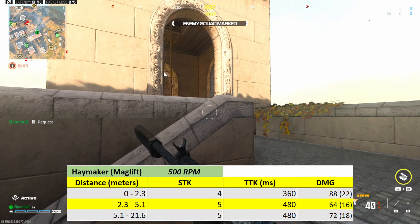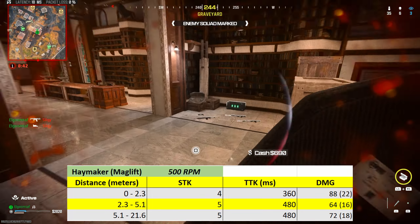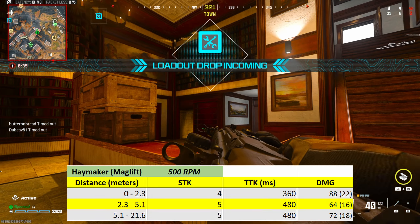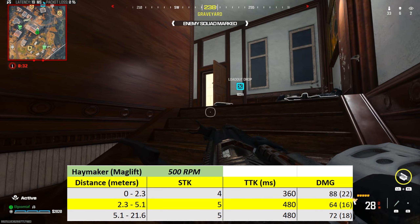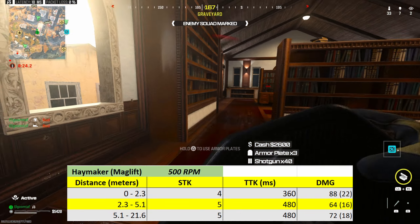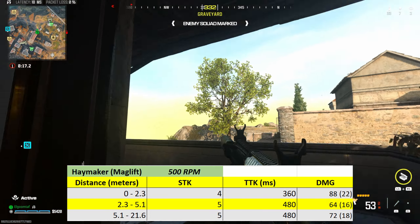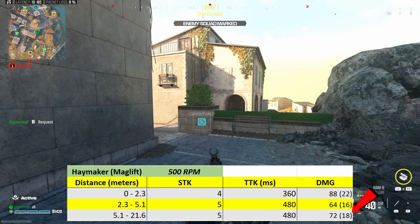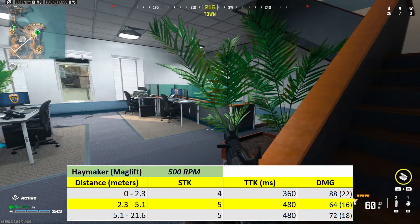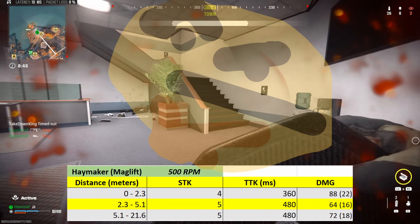Let's talk about the damage profile, which is one of the most important things about a shotgun, and here you can see what's going on — it's a little strange and this is why I think it's bugged. Point blank out to 2.3 meters you get a ridiculous time to kill: 360 milliseconds is no joke, that's one of the fastest in the game, sort of like a two-shot for the Lockwood 300. In the next range it drops to a five-shot kill, still really solid. But then in the next range extending out to 21.6 meters, for some reason it does more damage compared to the first drop-off, giving essentially the same time to kill — a 480 millisecond TTK out to 21 meters.